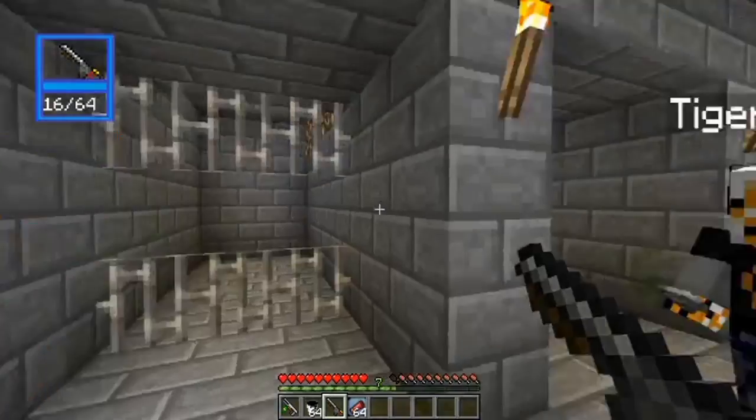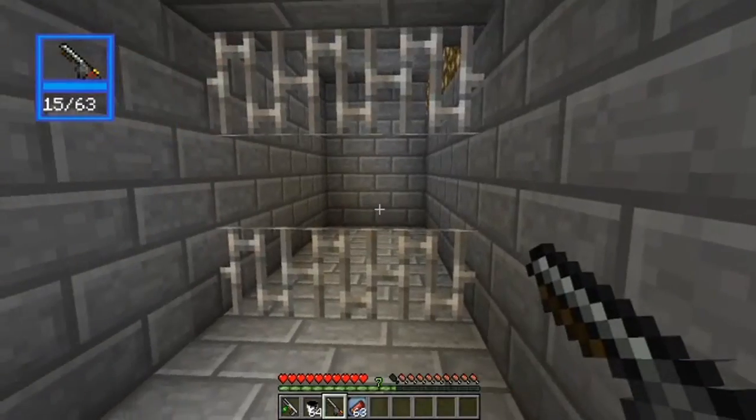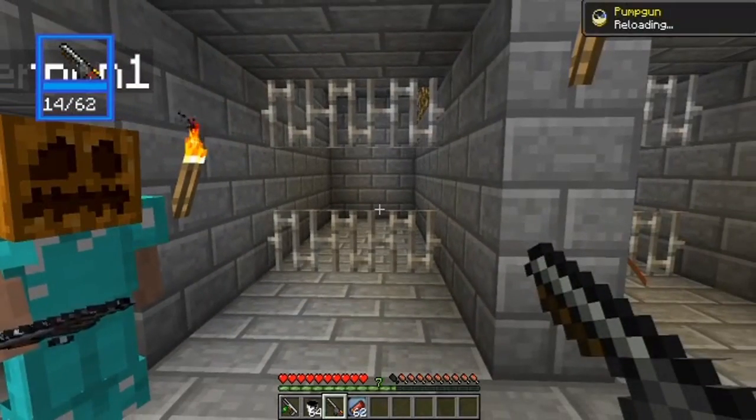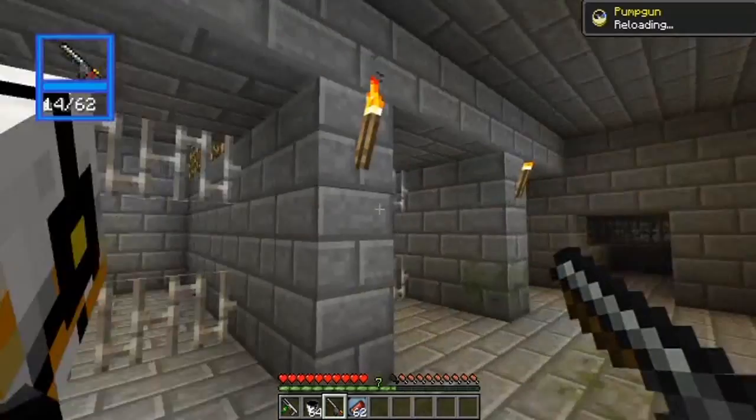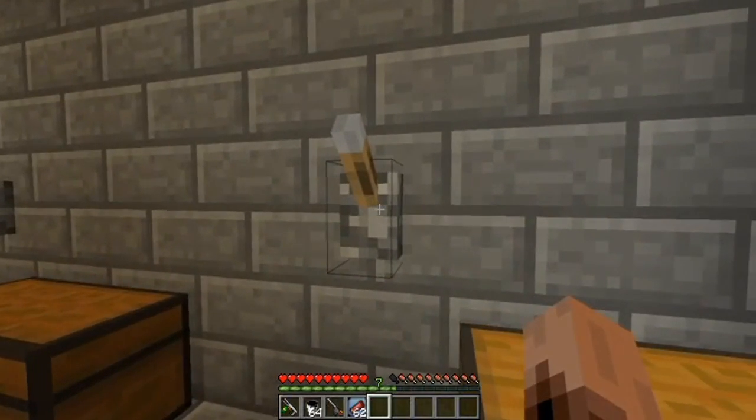Let me do a demonstration. Look — can you see this? Watch — you're going back about two blocks. And normally you only go back about one if you've got the one with a shaft or handle on it.